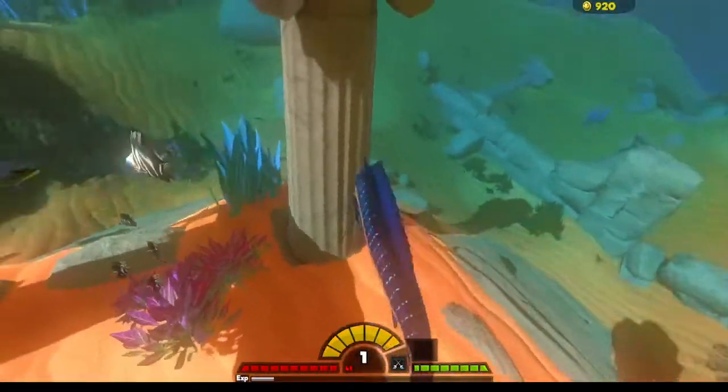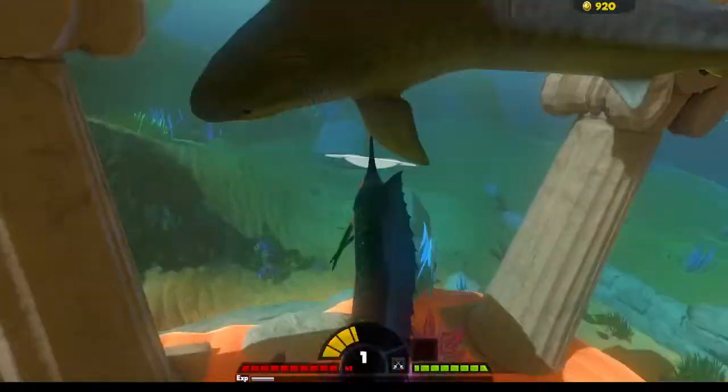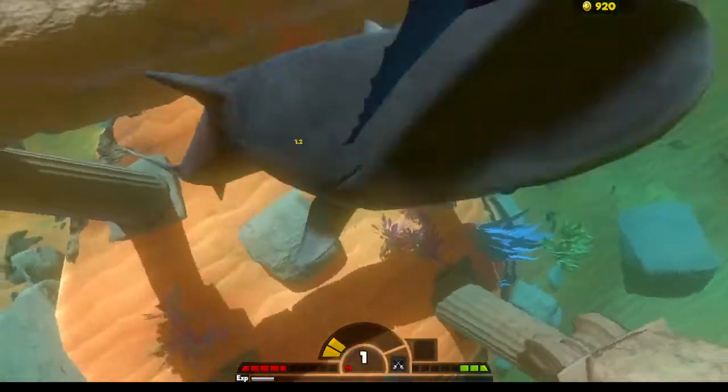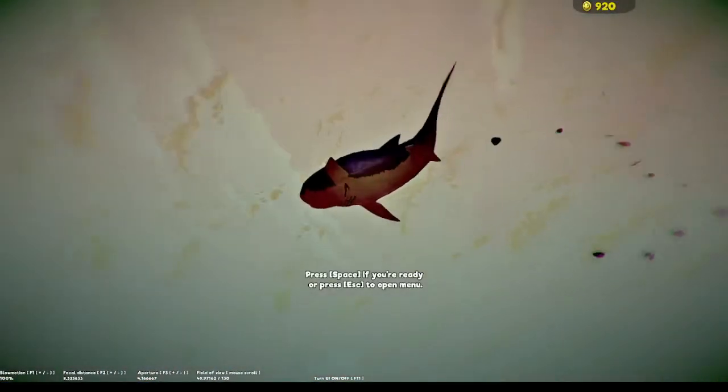Let's go after this guy right here. Okay, this is the tiger shark. This is the part where I just try to bite him a little bit. Okay, now we have to get out of here. Let's be a different fish, because the sailfish is really good but it's a little bit harder to use.